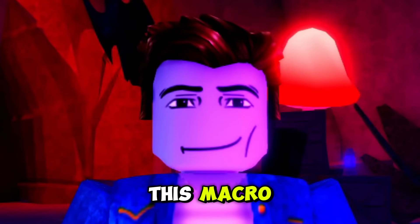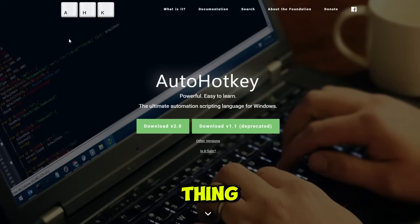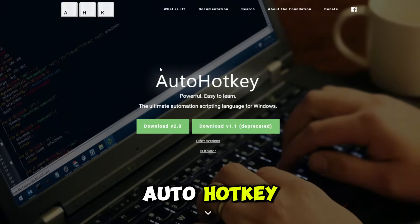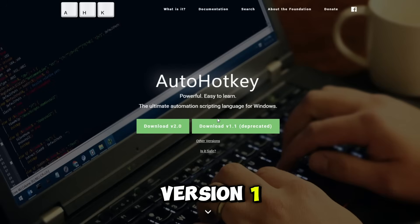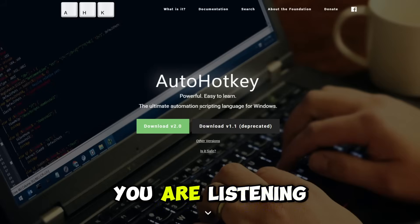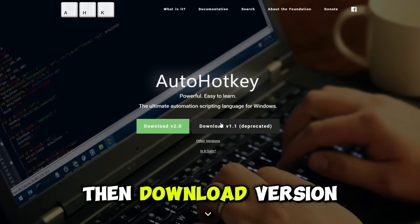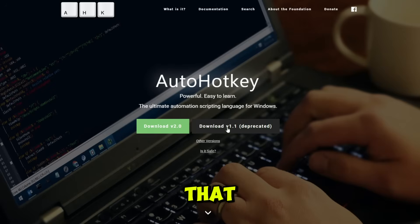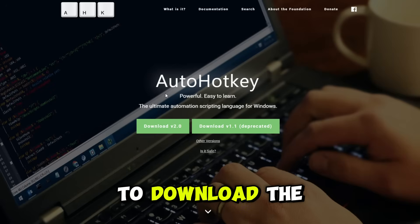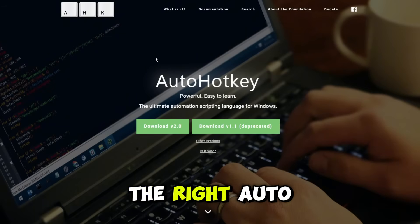I'm going to be showing you how to download this macro — it's 100% safe. The links for everything will be in the description of this video. The first thing you want to download is AutoHotkey. Go to AutoHotkey, then go to download, and you'll be presented with two options: version 2 and version 1. Download version 1, but if version 1.1 does not work for you, then download version 2. If version 2 doesn't work, then download version 1.